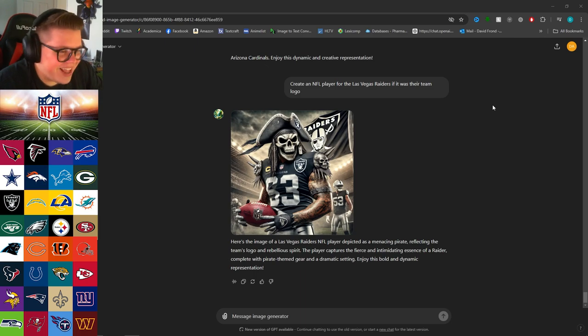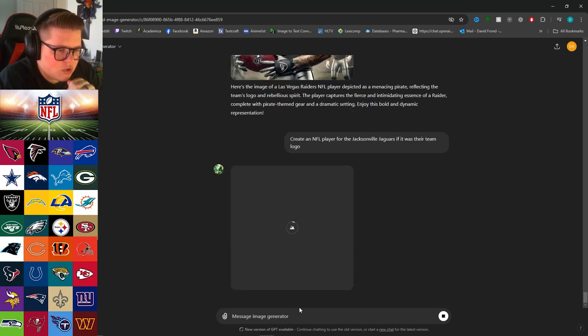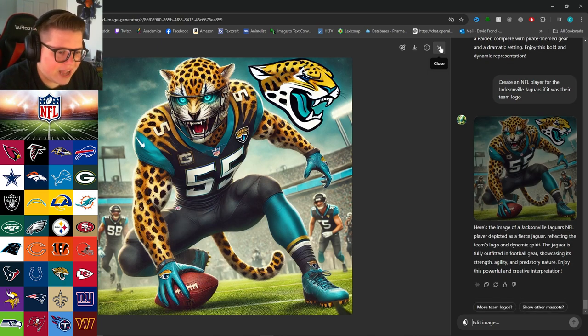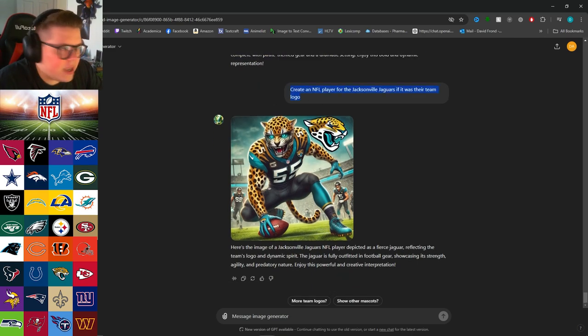Let's do the Jacksonville Jaguars. I'm assuming it's gonna be just a jaguar. Kind of reminds me of the same vein as the Bengals and the Lions — a lot of cats. Oh look at that — they blended the helmet with the head! Blue eyes — that's kind of nasty. I mess with that.